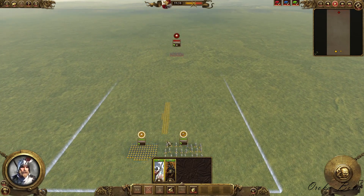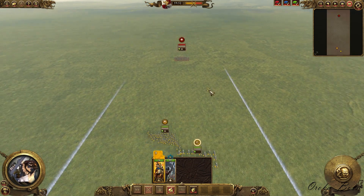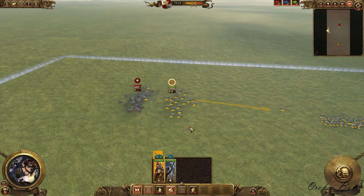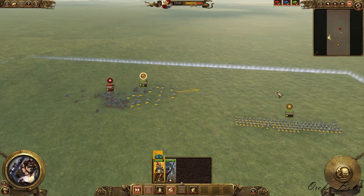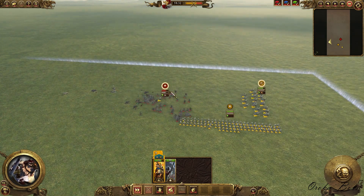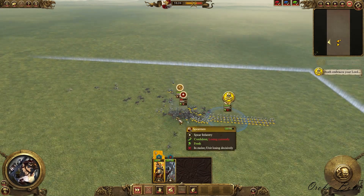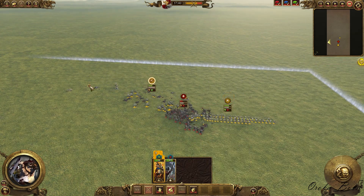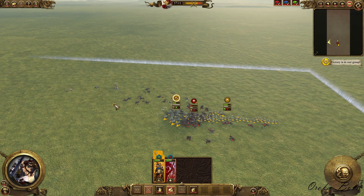Situation number 4: when you pair cannon fodder units with shock cavalry, chariots, monsters, or anything with a good charge bonus that moves faster than infantry. As you can see here, I brought a Demigryph Knights unit. I cycle-charged those Black Orcs three times before they even made it into engagement with the spears. With the spears holding the line, my Demigryph Knights were roaming freely and cycle-charged back and forth into those Black Orcs. This is my favorite application of the tactic — it never gets old watching shock cavalry decimate infantry.